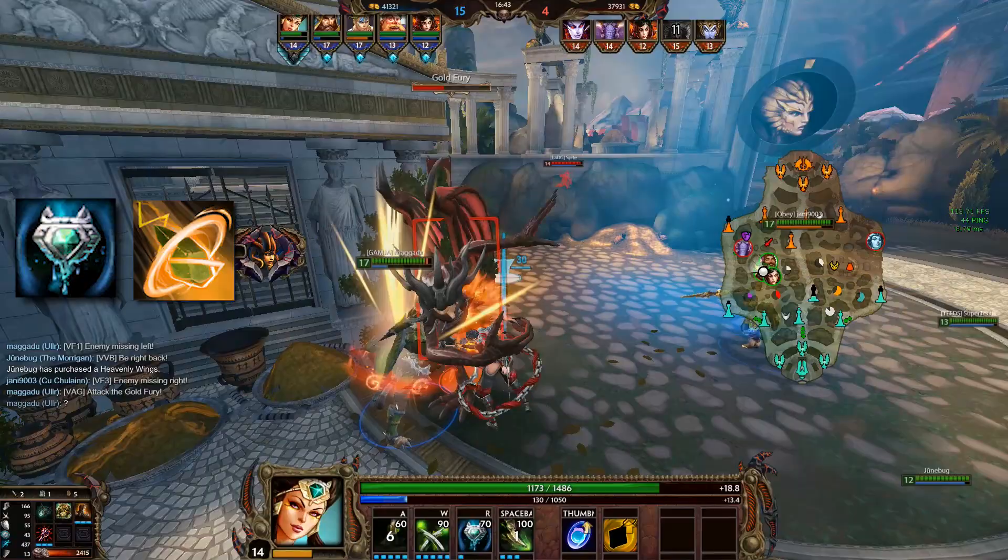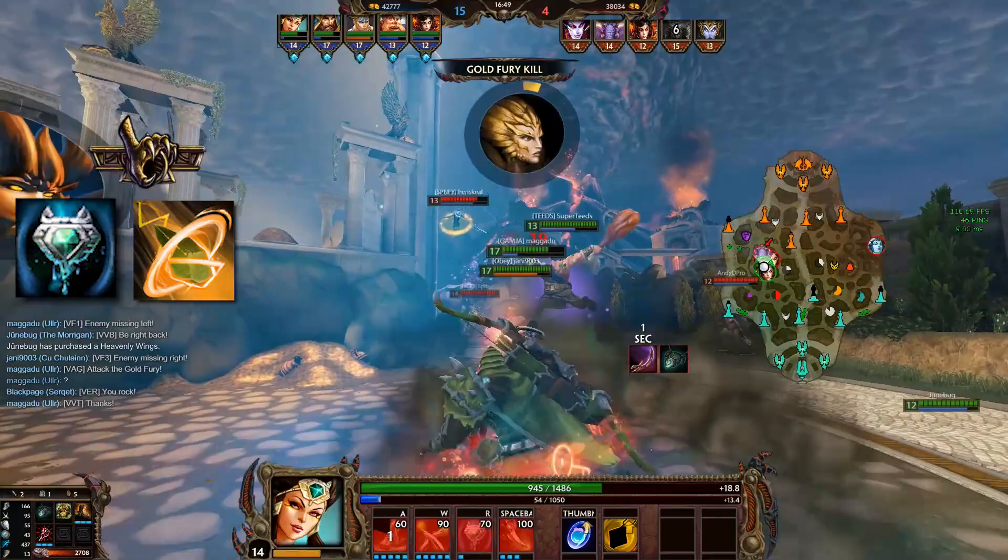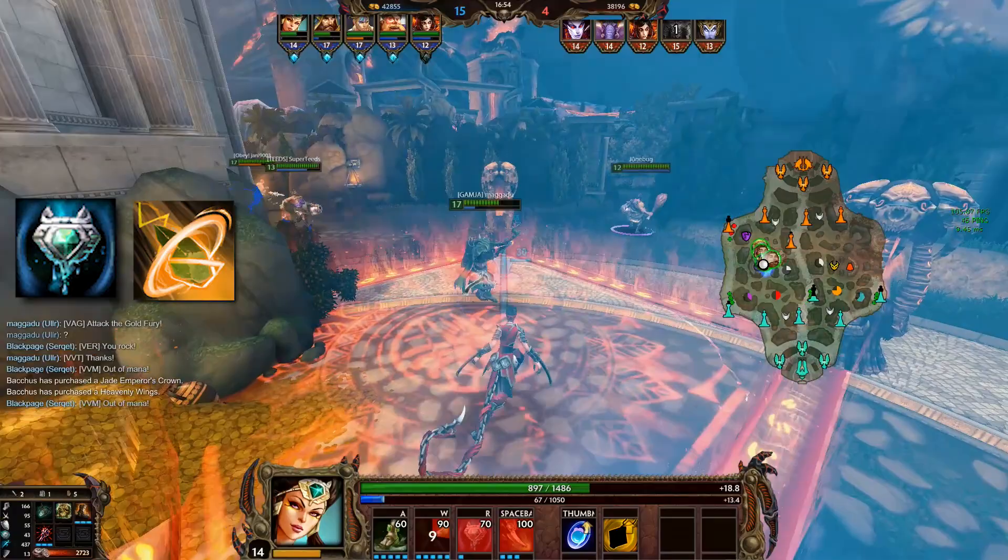Now, you might think that you won't get a poison stack when you engage with Blink instead of your 3. Well, actually, your 3 doesn't give you any poison stacks anyways, so that doesn't matter. It would just be a little bit of extra damage, but you're usually much better off saving your escape and getting the damage off in other ways.